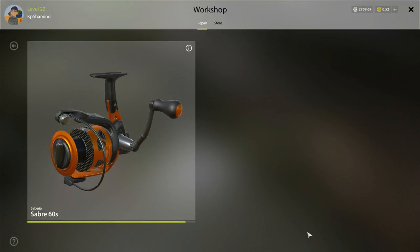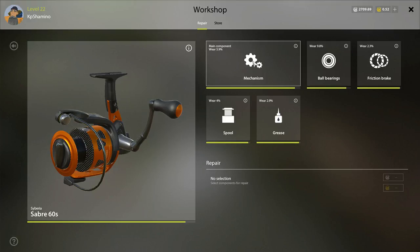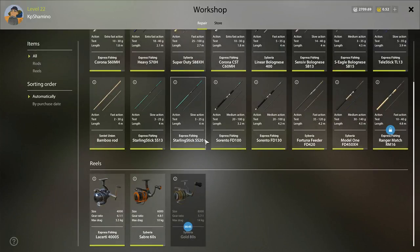Click on the reel and you can see the damage percentages - for example 5.9%, 2.9%, 9.8% - and how much it costs to repair. It can be expensive, like 44 silver. After submitting the repair, you'll see it took 19 hours in-game. Since one in-game hour is roughly one real-life minute, that means about 19 minutes of wait time - or almost 45 minutes if fully worn.